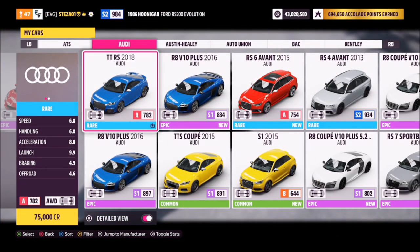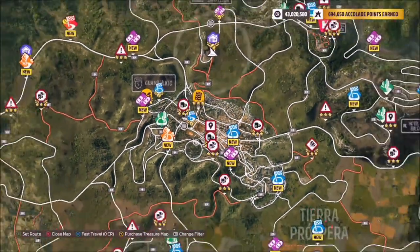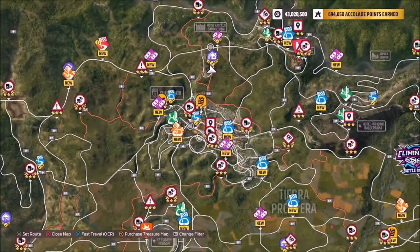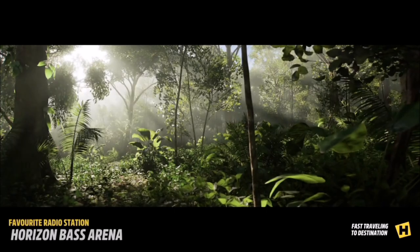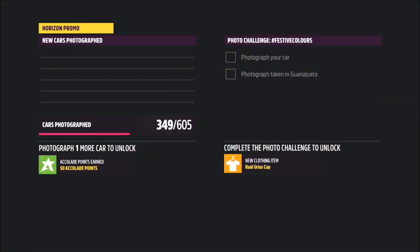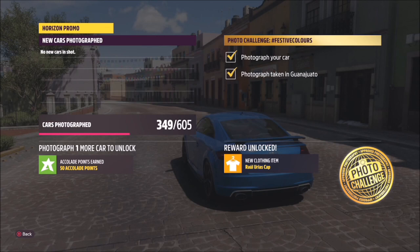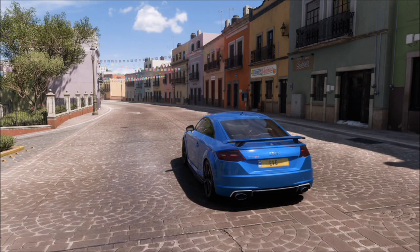Anyway, this photo challenge wants you to photograph any car in Guanajato decorated for Cinco de Mayo, so I picked my 2018 Audi TT RS to complete this challenge. The location Guanajato, as you can see here, is the main big city near the top of the map, and you can go anywhere within the boundaries of Guanajato. When you get there, press up on the d-pad and take a Horizon Promo quick shot — it will pop up with two tick boxes, one confirming you've taken a photo of your car and one confirming you're in Guanajato. That's this week's Festival Colours photo challenge complete.